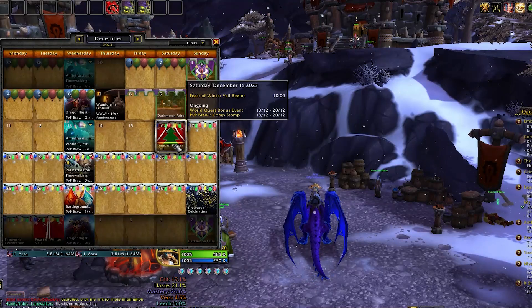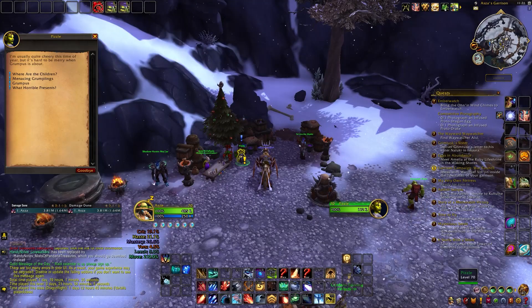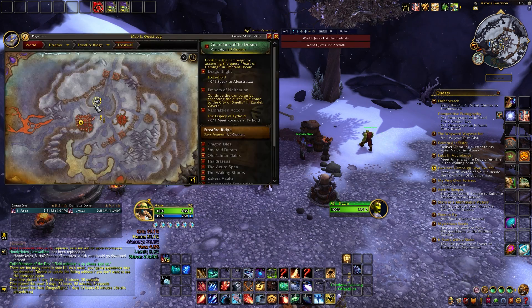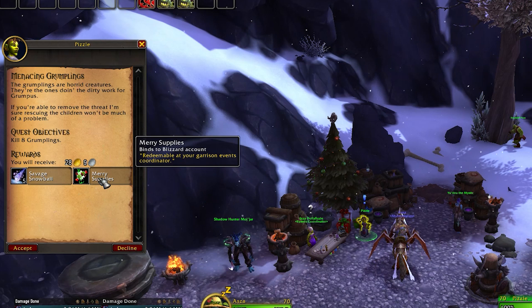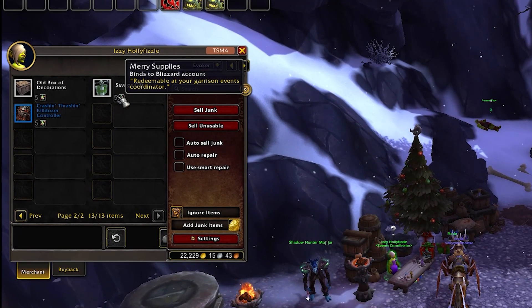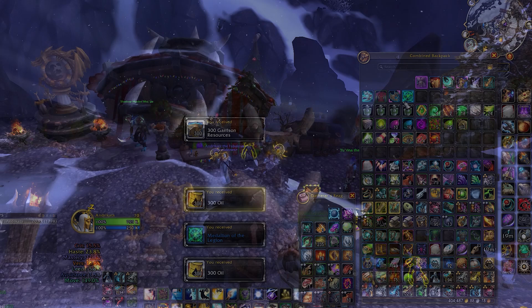Winter Veil spans about two and a half weeks, kicking off in late December and wrapping up after New Year's. The key to making gold during this event is by completing four easy daily quests exclusive to your garrison. From each quest you complete, you get Merry Supplies, a currency which you can trade for a Savage Gift. Inside this gift, there is a slim chance - around 3%, according to WoWhead - to obtain the Minion of Krampus, which is what we're going after.